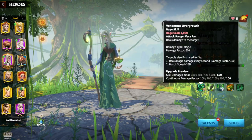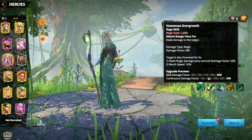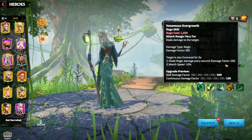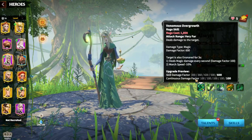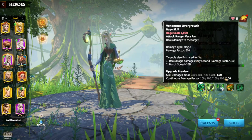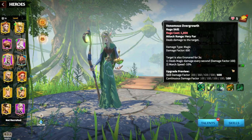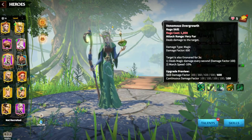The first skill, which is mandatory to be at level five, is a magic damage skill dealing 600 magic damage and also dealing magic damage every second — continuous damage factor 100, march speed minus 10%. The 300 damage is from the ticking damage and 600 is the pure skill damage factor, which means 900 total damage factor for the skill, plus a 10% march speed reduction.